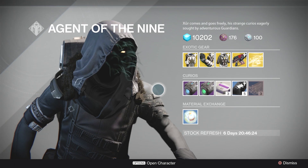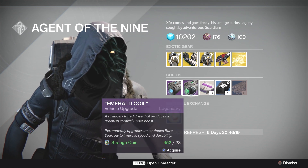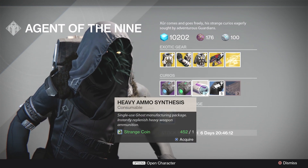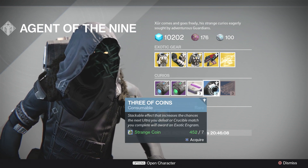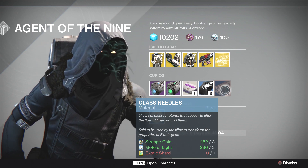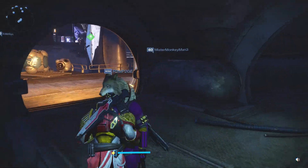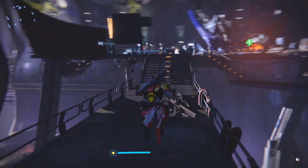Next up for curios we've got the Plasma Drive and Emerald Coil, which change your blue rare sparrow to legendary status and change the color of its contrail. We also have Heavy Ammo Synthesis, Three of Coins to help you get exotics faster, Glass Needles to reroll the perks on your exotic armor, and of course Motes of Light.